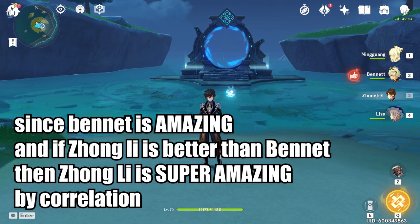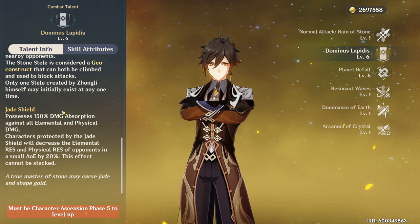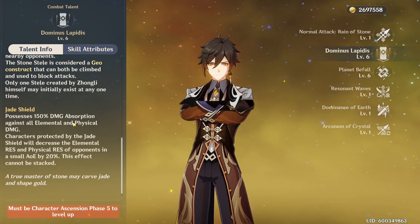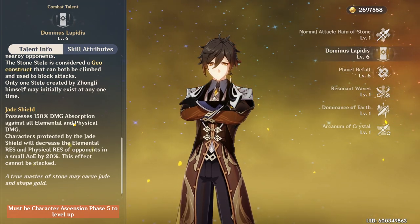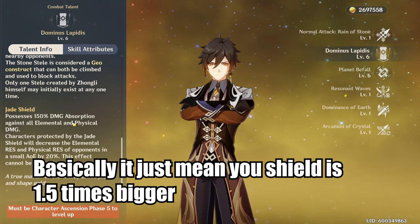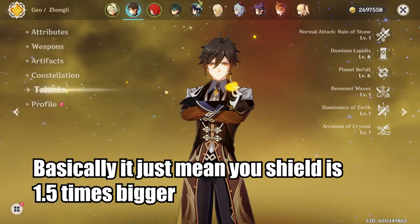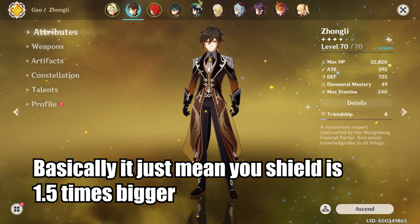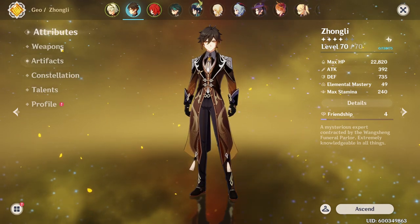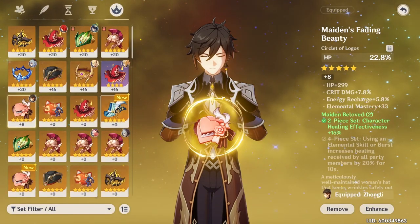But the buff didn't just stop there. The second buff Zhongli received is that his shield now has 150% damage absorption against all elements as well as physical damage. Effectively this means your shield is 1.5 times bigger. This makes it very easy to build for a big shield. Right now my Zhongli has about 23k HP, coming from level 70 with a level 18 flower and some other random artifacts.